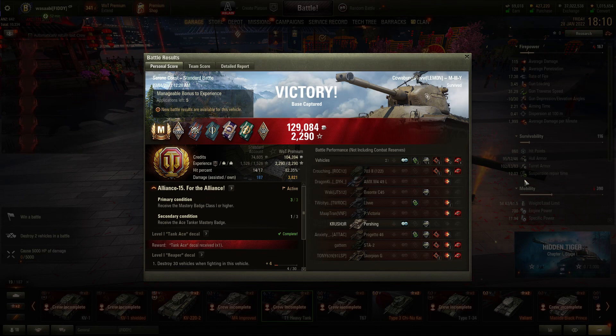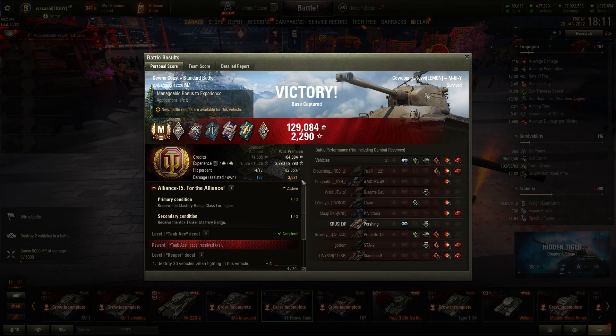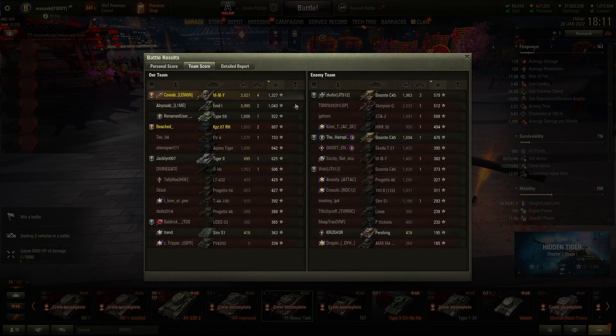Ravi finishes with 3.8k. Let's have a look at his results — he's got the Ace Tanker mastery badge and a bunch of smaller medals. 3.8k damage and 4 kills. He got 1,327 base experience for the Ace Tanker badge, which seems about average. The ML-1 actually did slightly more damage, nearly 4k, and the Type 59 did 1.6k.